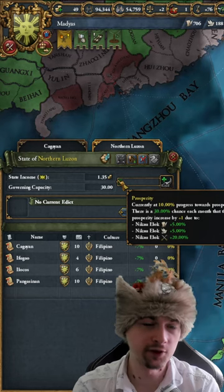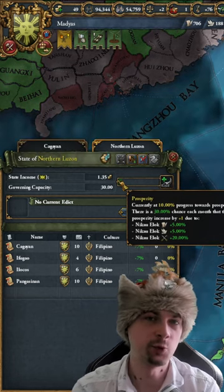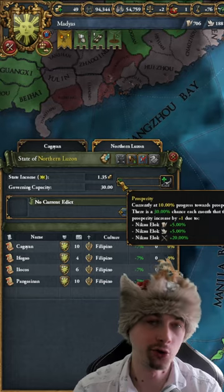Keep in mind that Prosperity will decrease by 2% monthly when you have devastation or a negative stability.